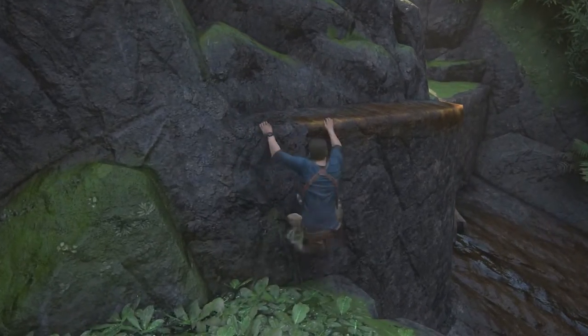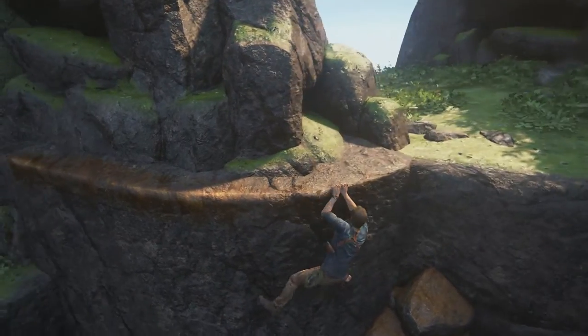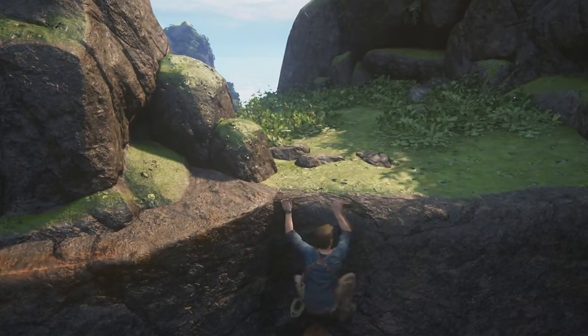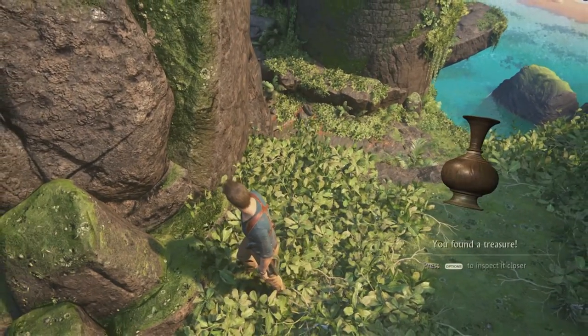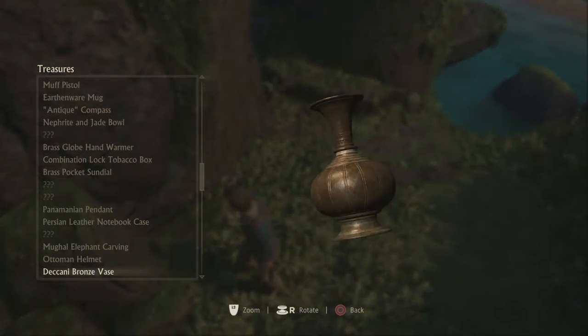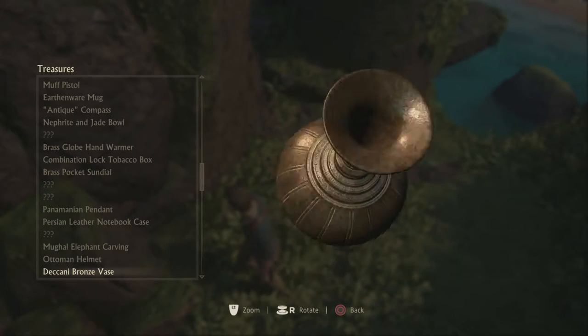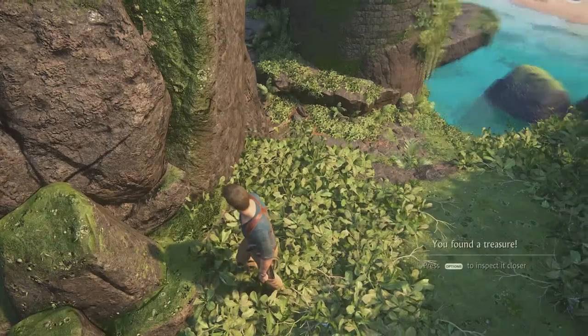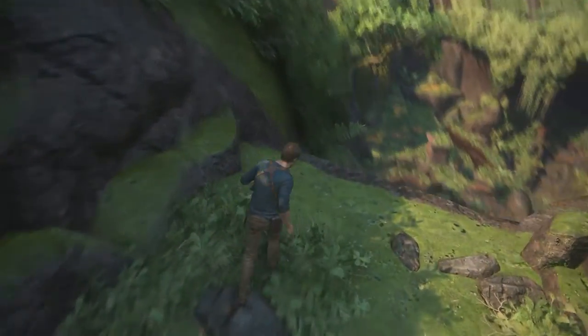Before we head down, go over here, see if there's anything cool here to see. There we go, that's what I want to do — finding treasures. Dekani? Bronze vase. Not familiar with that word. Cool. I love finding treasures. I feel so fulfilled.